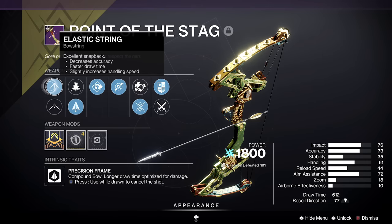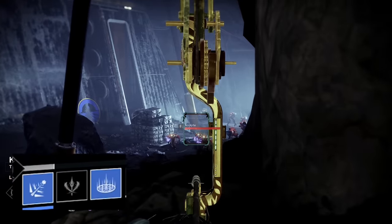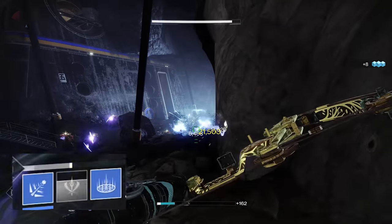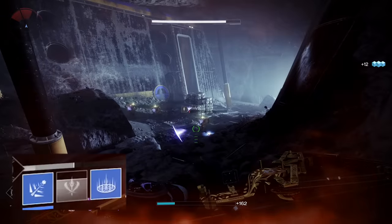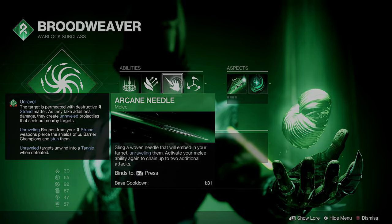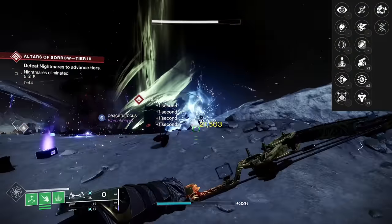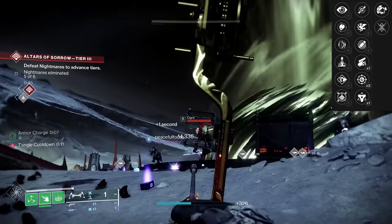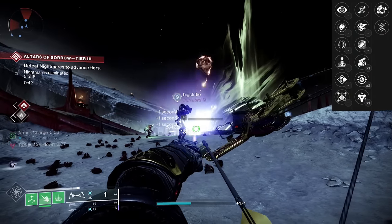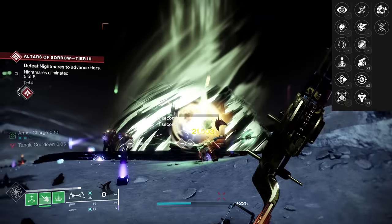I really wanted this combination specifically for Strand Warlock — there are a couple of exotics you can add — but the whole goal with the bow is a lot of melee energy back. Pugilist also has a second part: dealing melee damage briefly improves the weapon's handling. On Broodweaver we have three melee charges. The Arcane Needle unravels, and with Unravel, as they take additional damage they create unraveled projectiles that seek out other targets. So on the base level, I'm throwing the Arcane Needle at a target and starting an Unravel chain. Because I get headshots, the Dragonfly explosion spreads out — if it tags other unraveled enemies they're going to spread Unravel — and with a lot of enemy density it's literally fireworks.